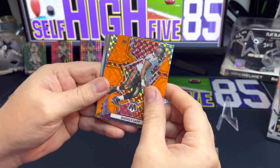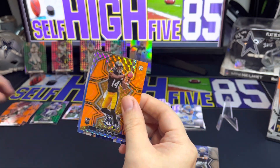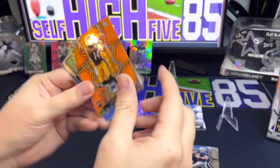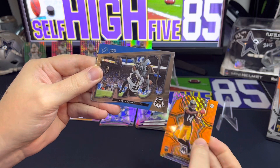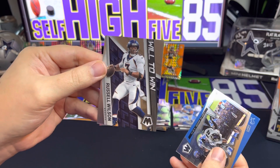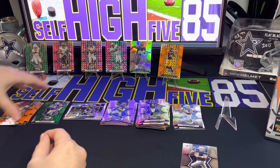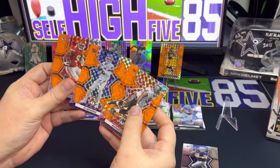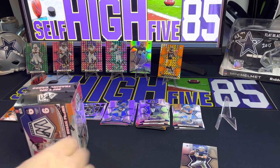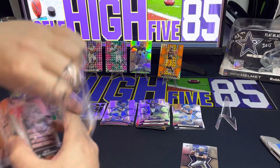We got one more for the Steelers — it's a rookie, hopefully Kenny Pickett — and we get George Pickens. I bet a lot of people get confused with Pickett and Pickens. We got an insert for the Lions — Bang for DeAndre Swift. The last one is a Will to Win Russell Wilson. So nothing too crazy in the hanger pack — we got a couple inserts, some orange fluorescents, but none of the guys we really wanted. Two old schools and a JuJu Smith-Schuster. The Pickens was not too bad.